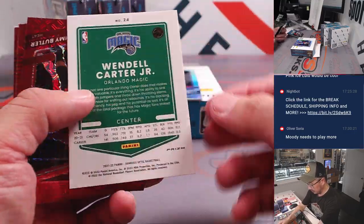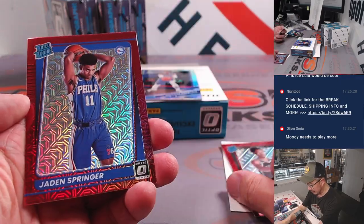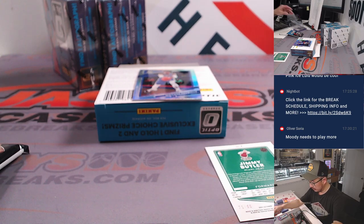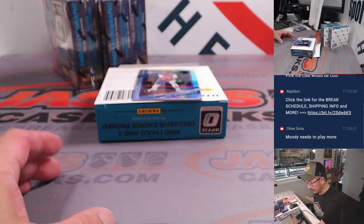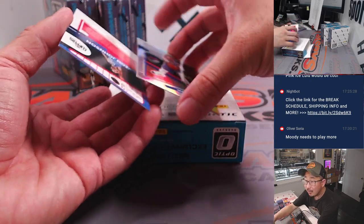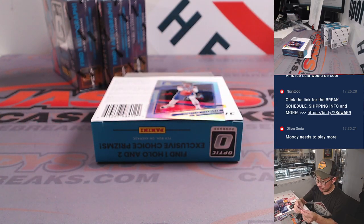There's Wendell Carter Jr. Jimmy Butler numbered to 88. Got a Cameron Thomas and a Jaden Springer. Cameron Thomas for the Nets — that's for Josh. Jimmy Butler, 71 out of 88, going to the Heat — that'll be for Steve. And behind the T's the autograph is Keon Johnson, optograph, Clippers — Tristan with the Clip Show. Not numbered.